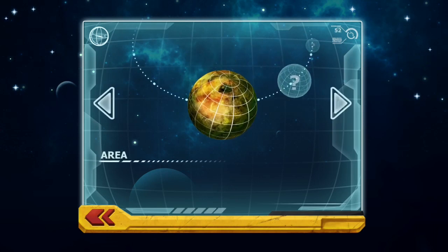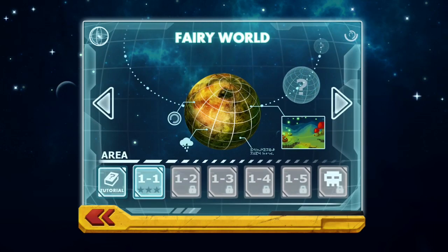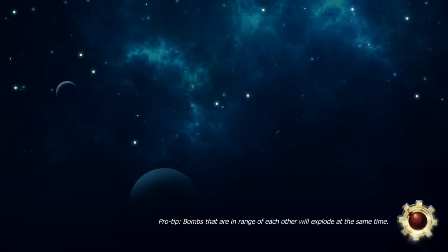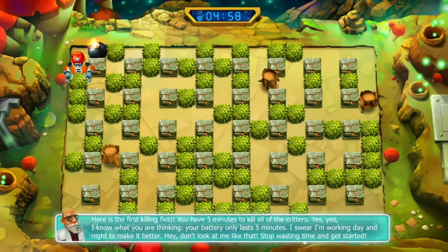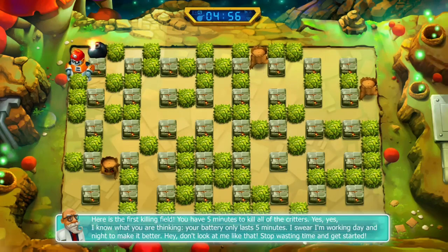We have six worlds, each with five levels — 30 levels in total — and after every five we face a boss. Now, back to those AI enemies at the beginning: as you can see, these ones are pretty simple.